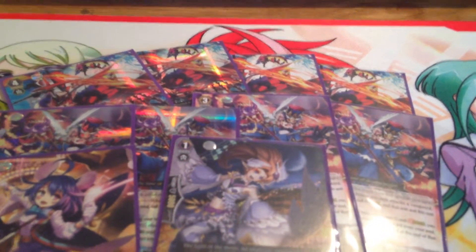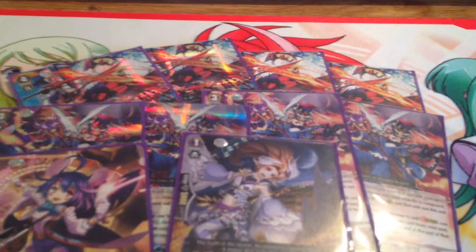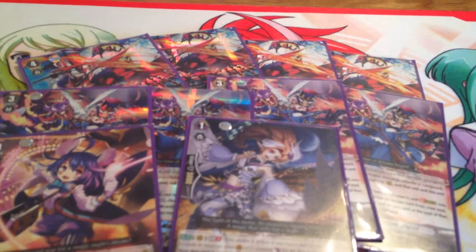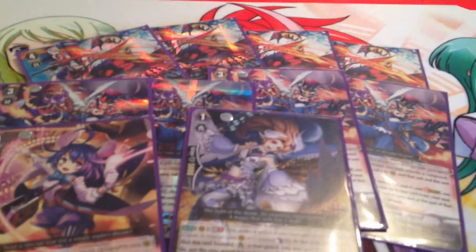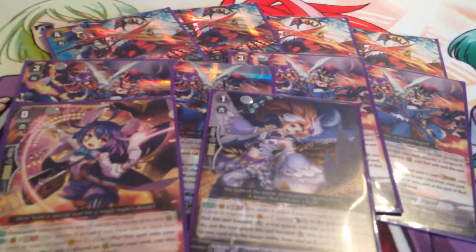For Grade 1, the 8k generics might get changed. I'll run Fire Juggler — her skill is when you drive check a Grade 3 and you've got a Pale Moon Vanguard, put her into soul and call something from the soul. So this deck can easily become a budget deck.